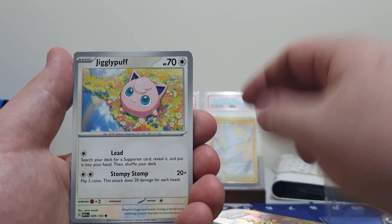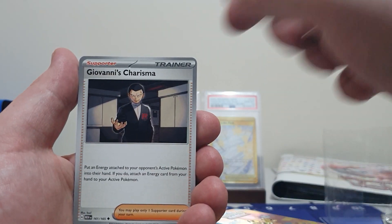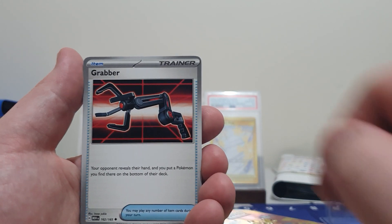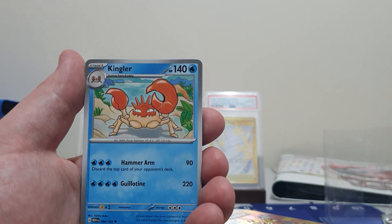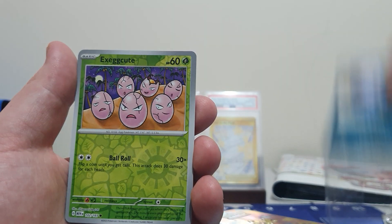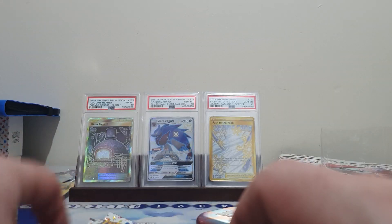We have a Geodude, Jigglypuff, Staryu, Charmander, Giovanni's Charisma. We got a Grabber — this is actually an interesting card because a lot of people are using it in competitive now, so that might hold some value. We got a Kingdra, Nidoqueen, Exeggcute, and a Dodrio, and a Non-Holo Energy.